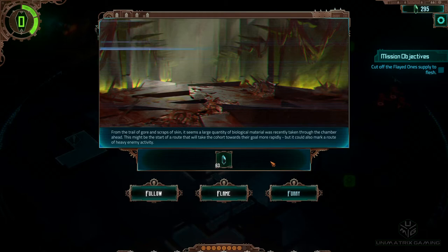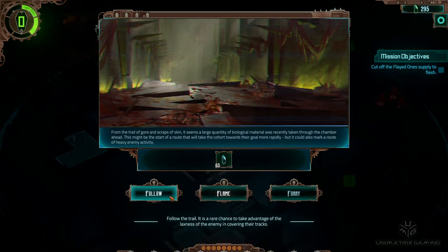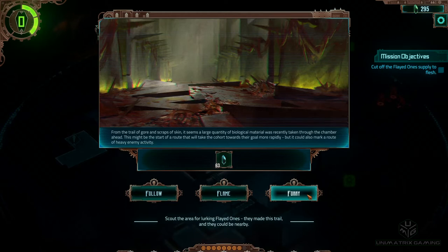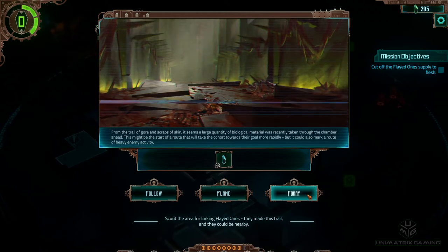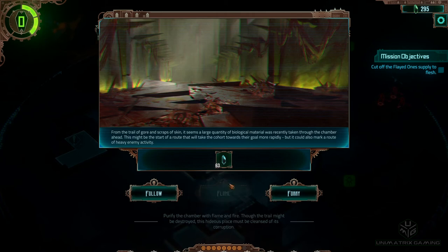From the trail of gore and scraps of skin, it seems a large quantity of biological material was recently taken through the chamber ahead. This might be the start of a route that will take the cohort towards their goal more rapidly, but it could also mark a route of heavy enemy activity. Options are: Follow the trail — it's a rare chance to take advantage of the laxness of the enemy; Flame — purify the chamber with flame and fire, though the trail might be destroyed; or Foray — scout the area for lurking flayed ones. I would really quite like to do the foray, but I don't like to turn down an opportunity to burn.